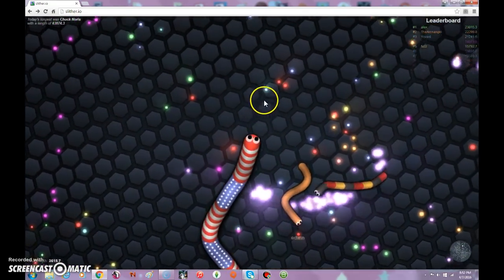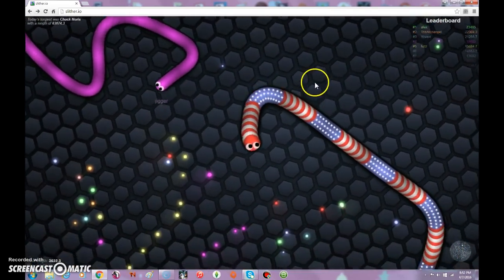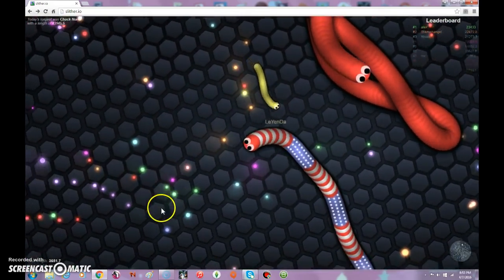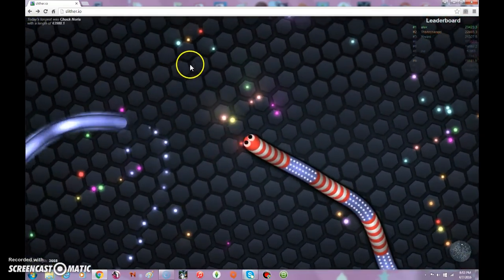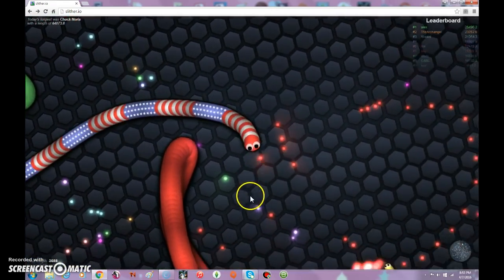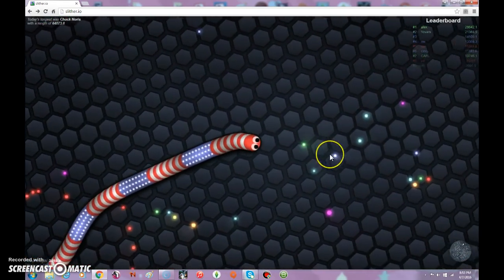If we die, that's when I'm going to end the video. These rainbow skins are pretty cool. The good thing is you don't end up killing yourself while going over your own body — the snake can do whatever it wants. The boosts are pretty laggy but they'll fix that. The lead player Alex is up to about 26,000 to 5,000 points, I believe. I've got to get up to 10,000 or 11,000 to get on the leaderboard, which I hate.